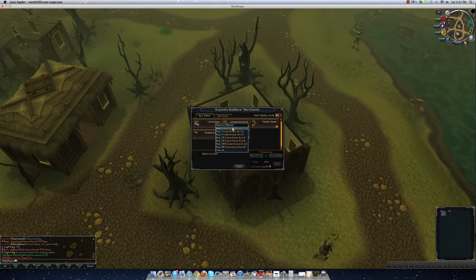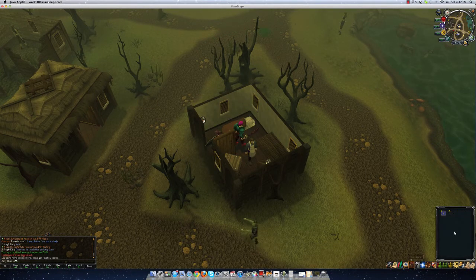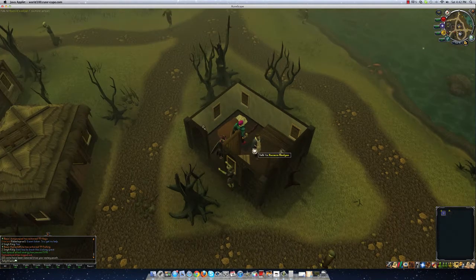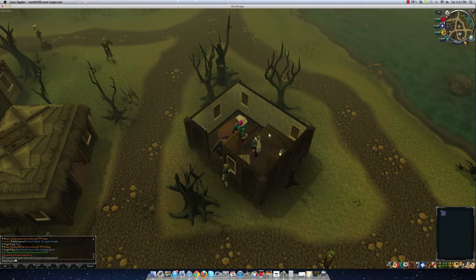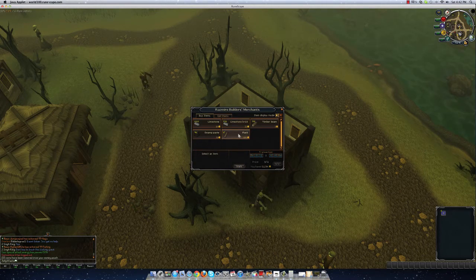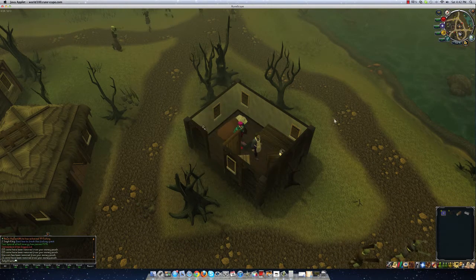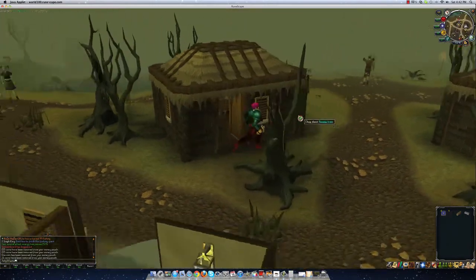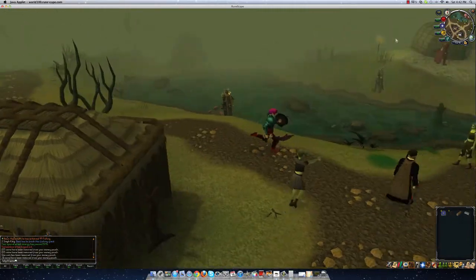For five percent resources you're going to need five swamp paste, one brick, and one timber beam. I already have like a hundred resources so I'm not going to do that, but I'll go ahead and show you guys. Let's just say five of these and one timber beam because that's cheaper — go ahead and buy it. You don't need to waste money on that, just come over here to this place.